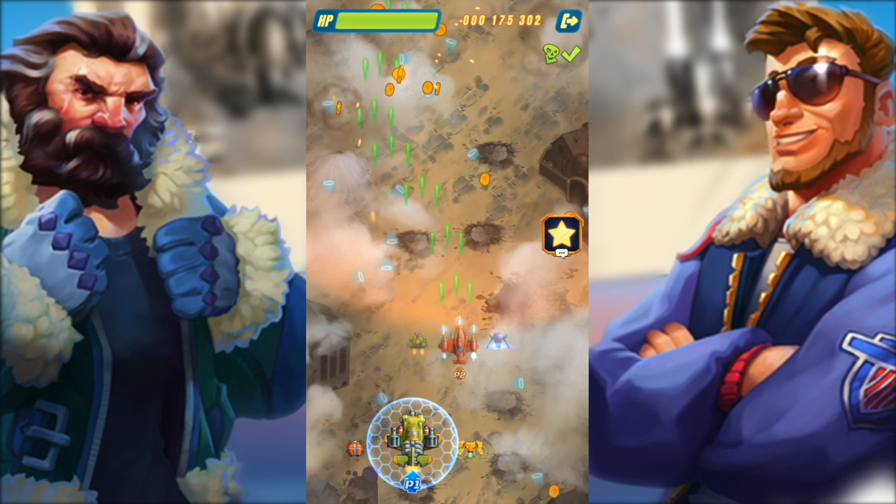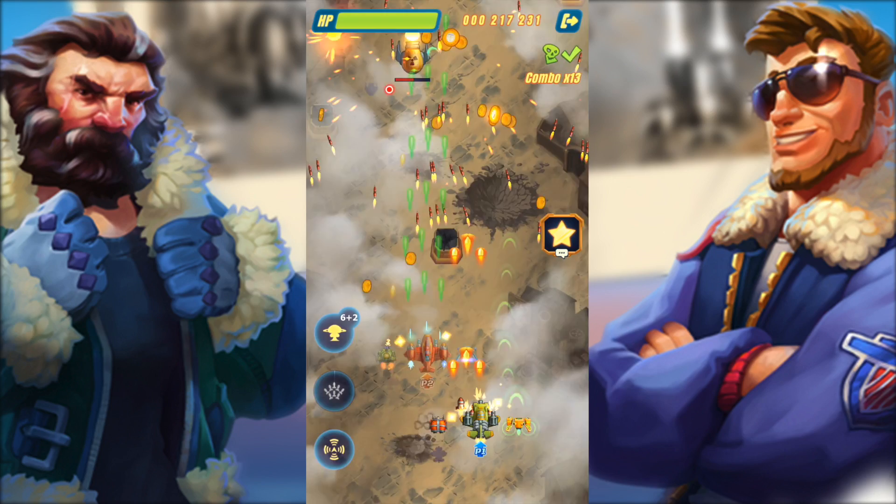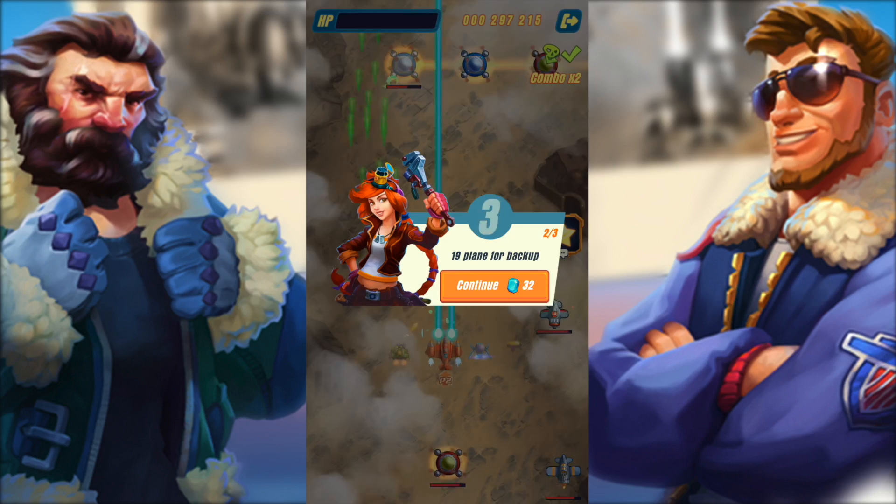Oh wait, I died. Let's use some crystals to revive ourselves. So let's use some abilities right here — we have the middle one right here. Now every match is different; obviously there's different maps, there's different bosses. Let's use another one of our abilities — and we died again.